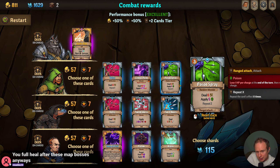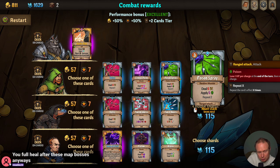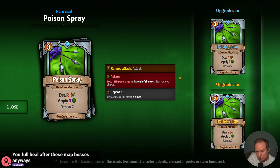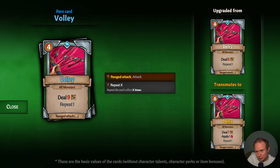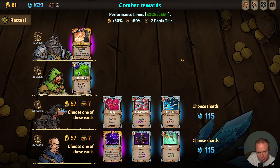Poison Spray is a ranged attack that deals damage to a random monster — I kind of like Poison Spray, I think it fits well with our setup. Volley feels a little too expensive. Oh, we can make it cheaper too! I kind of like the idea of a cheaper Poison Spray — Volley does not get cheaper. Sure, we'll do that.